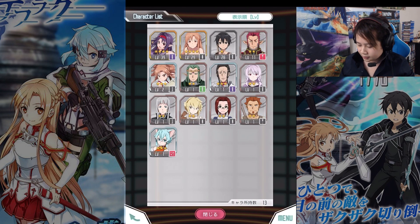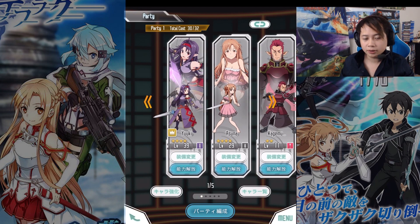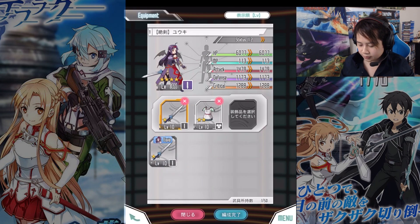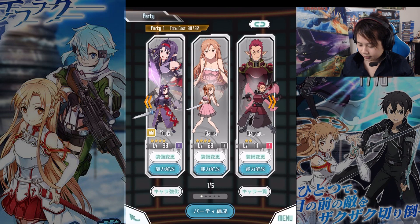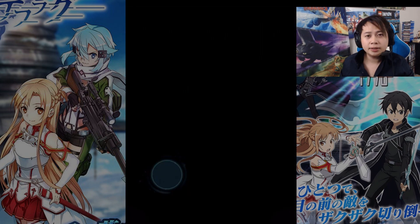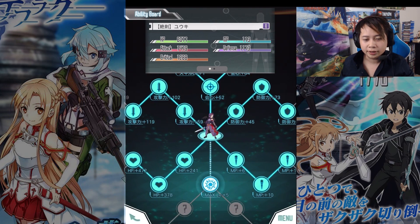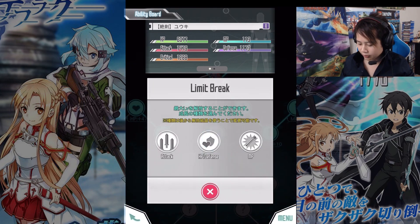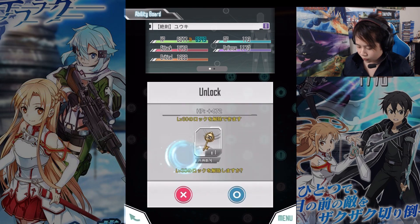Over here is basically your card list — that's what it is. Let me go back out. This button is basically where you can equip your equipment. And this one is essentially where you upgrade your characters. This is where the break limit I was talking about is. You can activate break limit, but you need 50 of these crystals. You also need keys to open these — there's level 10, level 20, and level 30.